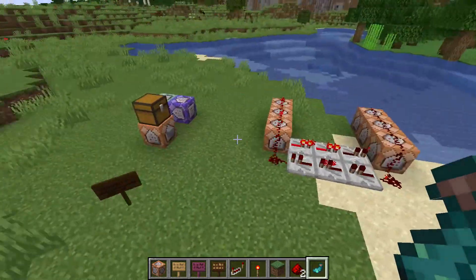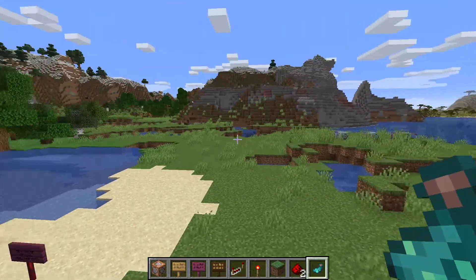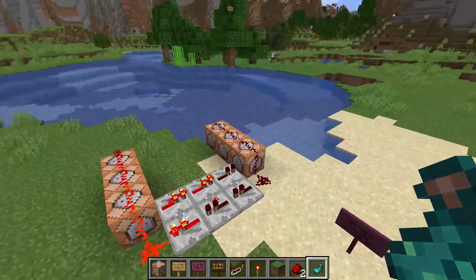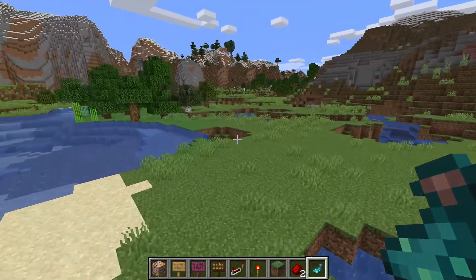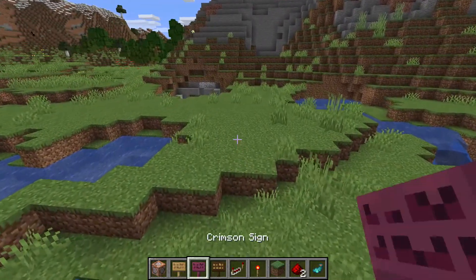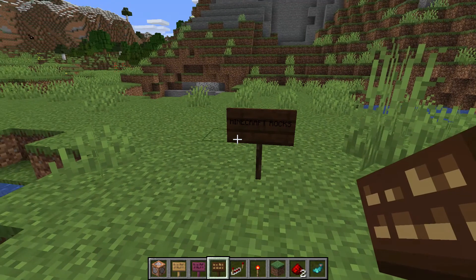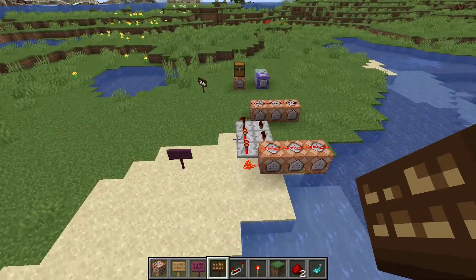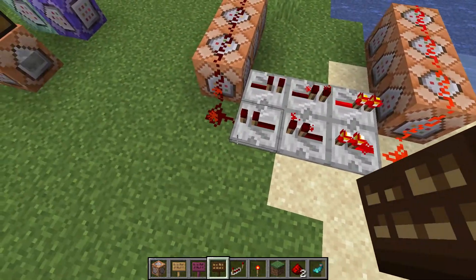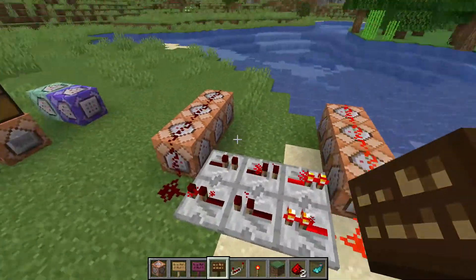You can actually put the sign anywhere in the world so long as it's in render distance or within range so that the redstone is being activated. Let's go over here and place a sign. We're going to put 'Minecraft rocks' on it and animate this text. What I have set up here is a very simple clock circuit — all of these repeaters are on the normal tick setting and going in a loop like this.